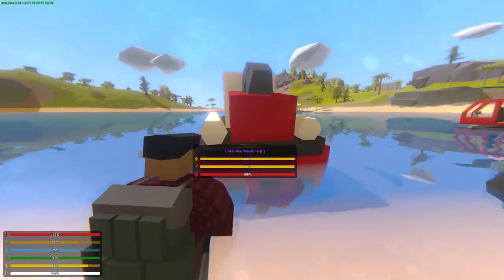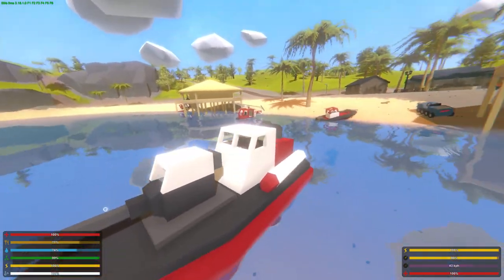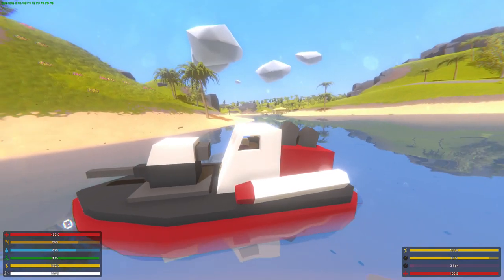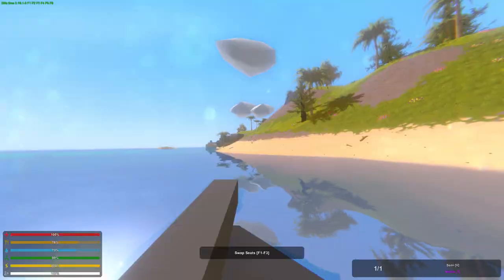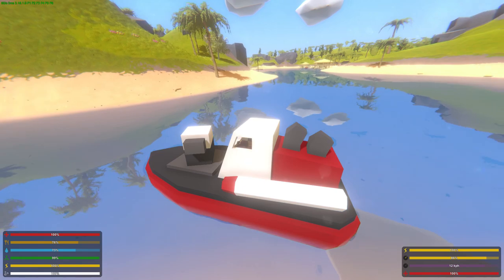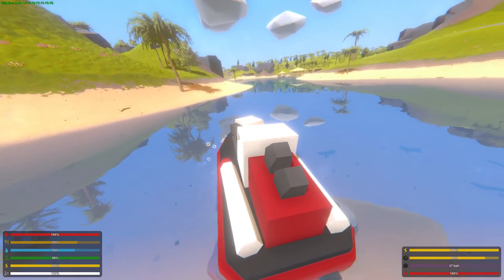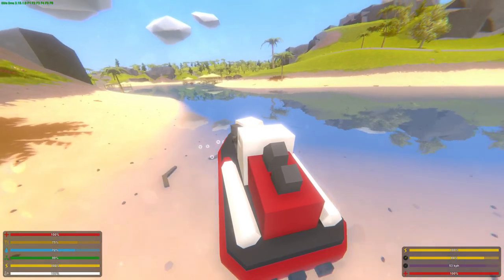Now this is the upgraded version, the War Machine. This is basically the Skipper on steroids. The gun on the front is massive — way bigger than the other one — because this one doesn't use HMG boxes; it uses missiles. Basically, this warboat is a tank for the water. I don't think there are any other vehicles in the game, other than a tank of course, that use a missile.